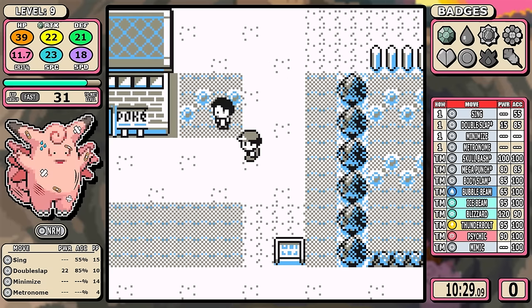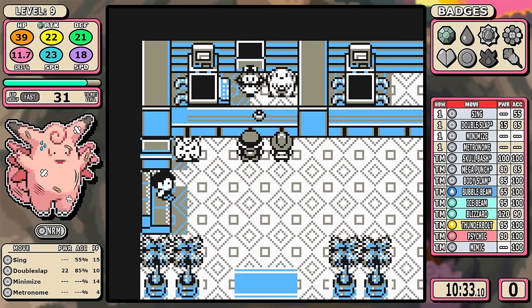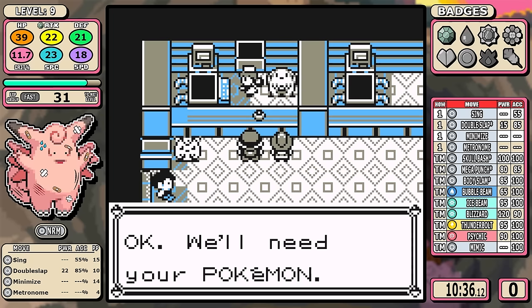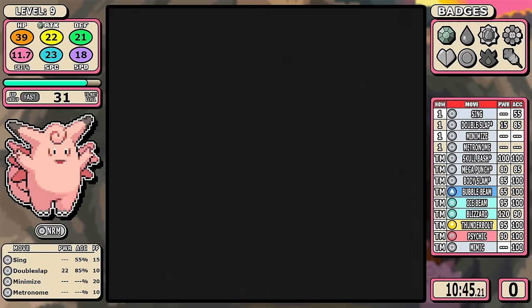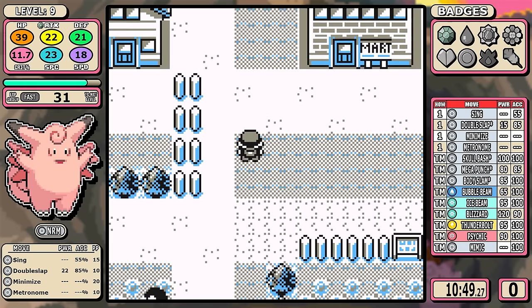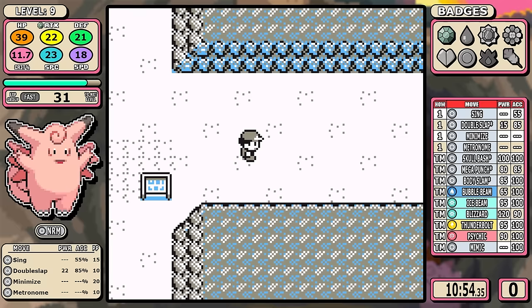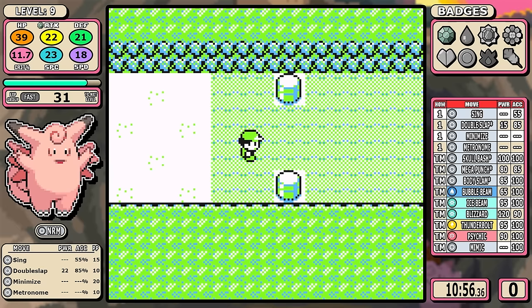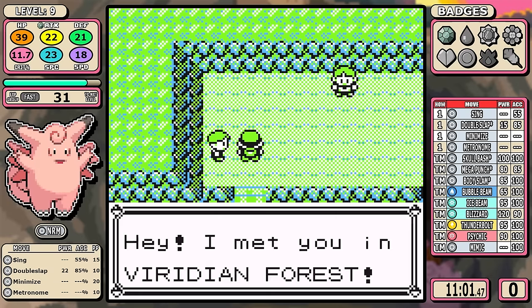This run would definitely be a little faster if I did another five to ten more tries — maybe rolling Flamethrower on the mandatory bug catcher or getting Surf, Mega Drain, Bubble Beam, or Blizzard on Brock's Pokemon. But this one was just too interesting to reset. It wouldn't feel as genuine. I don't want to be the guy on YouTube who rolls one-hit KO moves five times in a row. Now let's talk about Minimize a little more, because there's a lot more to come.